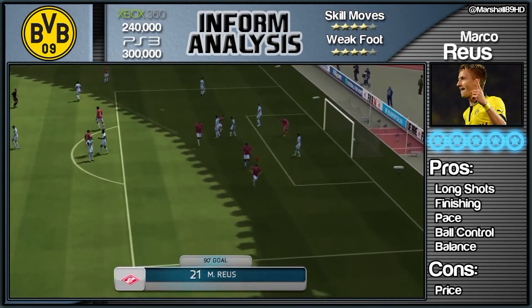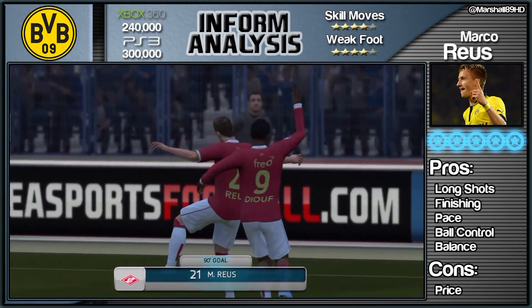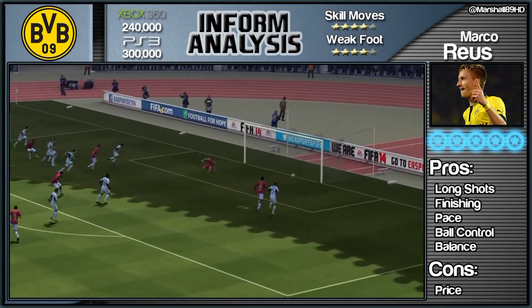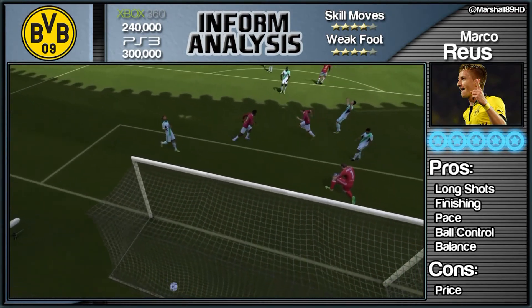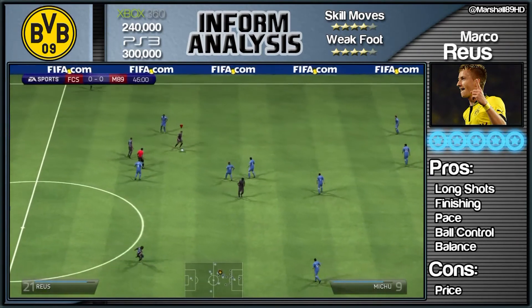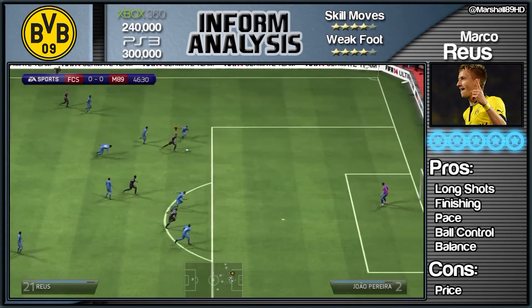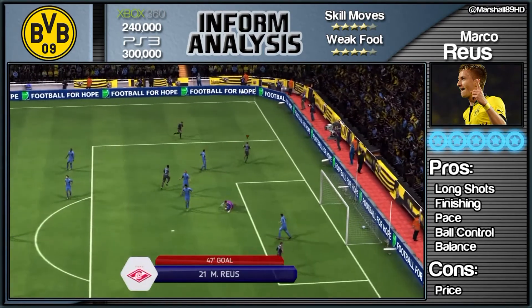The only con I've got against him is his price — 240,000 coins, which could rise if he doesn't get a second in-form. And of course 300,000 on PlayStation 3. That's really the only con I can pick out, because he's good in the air, he can dribble, beat his man, he's cracking from range, his pace is good. Just look at this — he dances past everybody before putting it in the bottom corner.